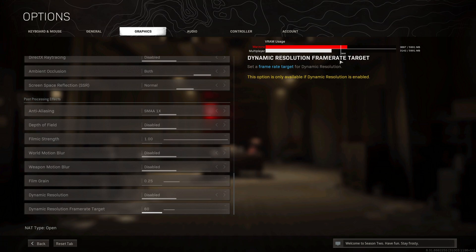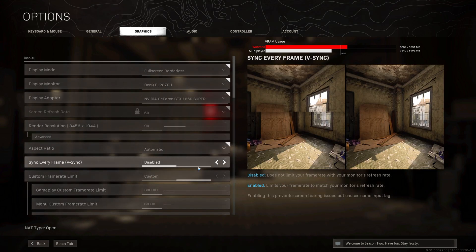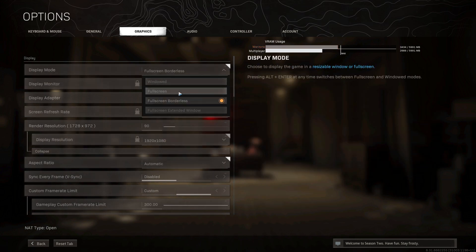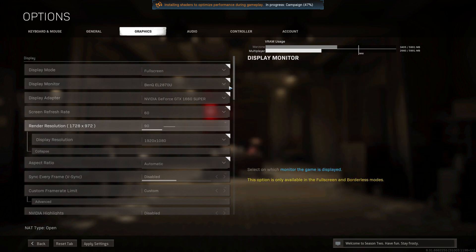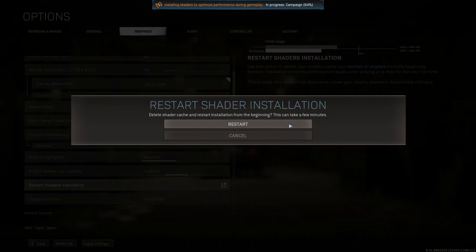Your VRAM bar should now be below the white line. Mine is still high because I'm running 4K resolution — that has a massive impact on FPS. If you're using a very high resolution, try turning it down to 1920x1080. To do this, go to advanced and change from full screen borderless to full screen, and it will then be at 1920x1080. As you can see, Warzone has now gone below the white line — that will massively increase performance. Finally, scroll down and click restart shaders installation, then click restart. This will delete the shader cache.